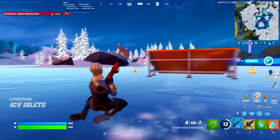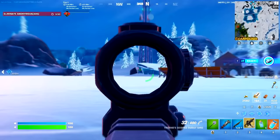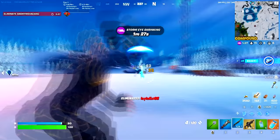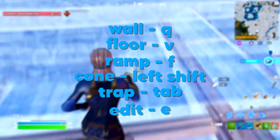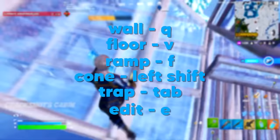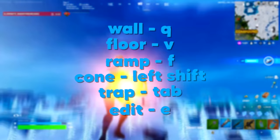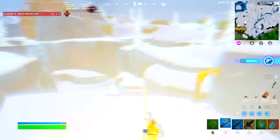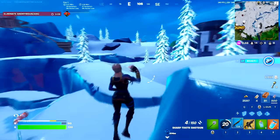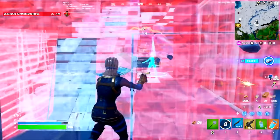Finally, getting into keybind set number three, and this one is specifically for people who do not have side mouse buttons. Your wall is going to be on Q, your floor is going to be on V — ideally pressed with your thumb, though you can use your index finger — your ramp is going to be on F, your cone is going to be on left shift, your trap is also going to be on tab, and your edit is still going to be on E. This set covers most of the fundamentals without any mouse bind. It's about 90% as good as the other ones, though your left hand might get a bit exhausted.